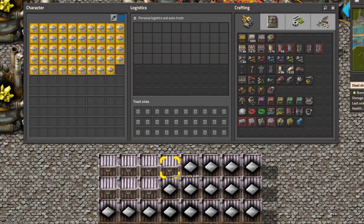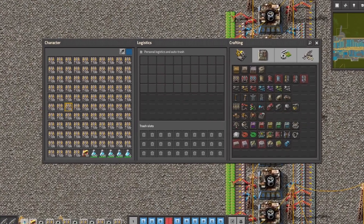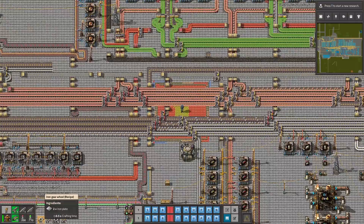Then craft something with items you want to transport, to make more space in your inventory. Just remember to cancel the crafting queue in time, and make sure your inventory is not full.